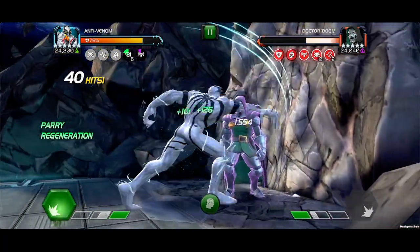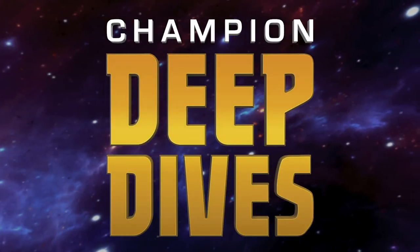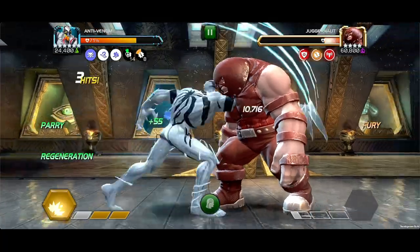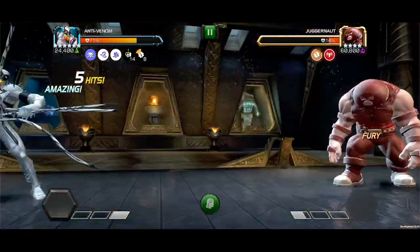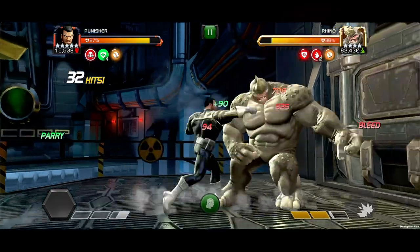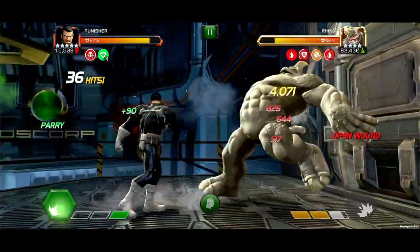Let's check out some notable synergies. Headache: With Punisher on the team, Anti-Venom gains 30% potency on Fury effects when fighting against villains. With Punisher, he gains 30% offensive ability accuracy against villains.